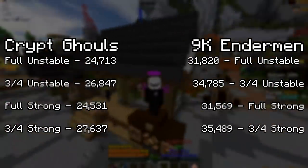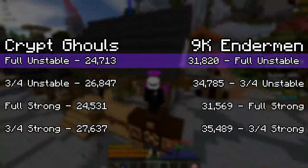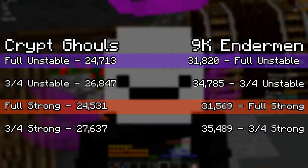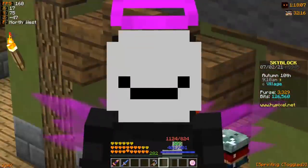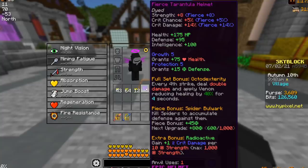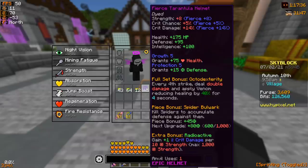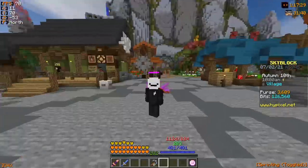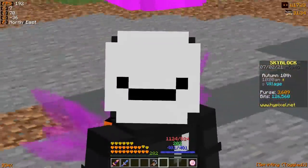From the damage tests, the Unstable Dragon set with its full set bonus actually does slightly more damage than the Strong Dragon set alone — they are extremely comparable and essentially equal. This only changes when swapping to the Tarantula helmet: since the Tara helmet scales with strength, the Strong set pairs slightly better with it, giving a very slightly higher damage output than Unstable with the Tarantula helmet.